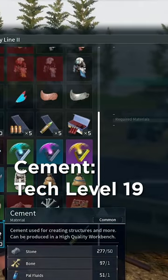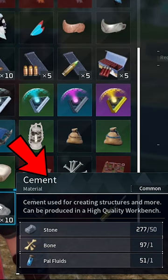At level 19, you can unlock cement. It takes one bone, one PAL fluid, and 50 stones.